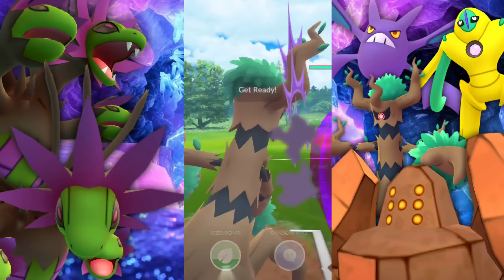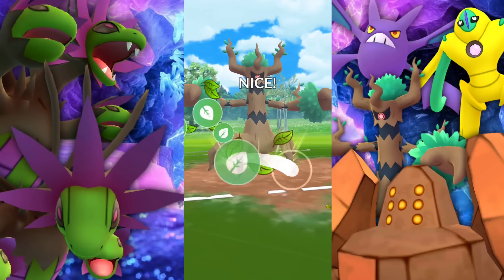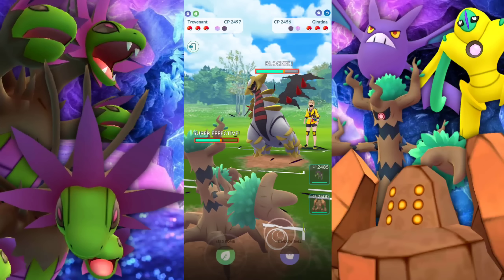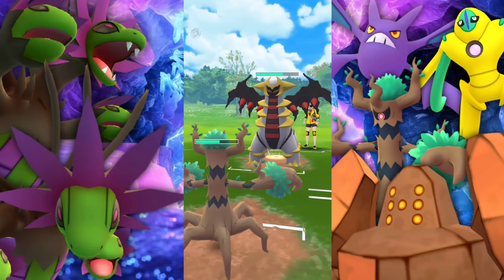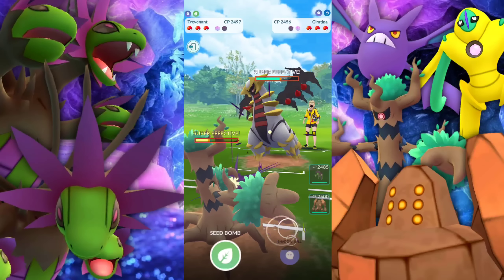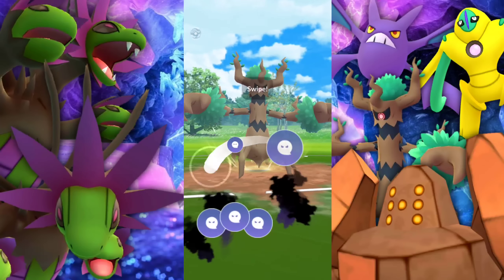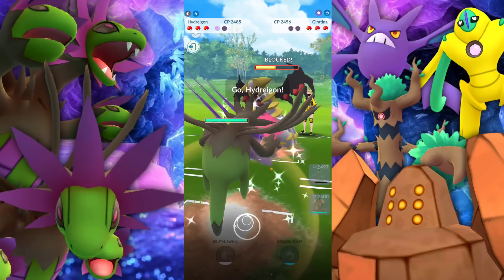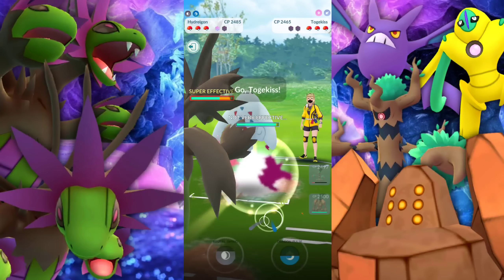I don't recommend using Hydreigon as a swap-in against something that's going to be four times weak to anything Hydreigon hits — weak to Charm, Fairy. I wouldn't recommend it because it's just pretty much game over. I did it a couple of times, I learned my lesson. I already knew what I was doing, but I just couldn't help it. I was like, let's just see what happens.